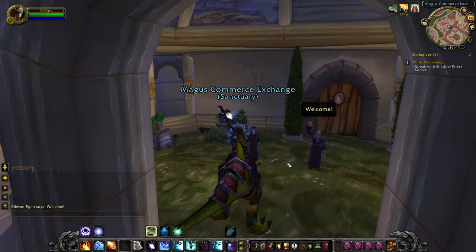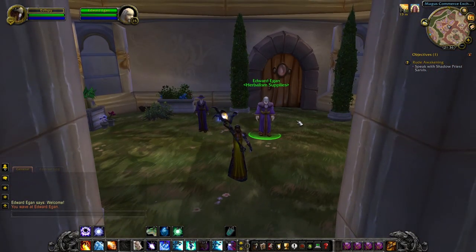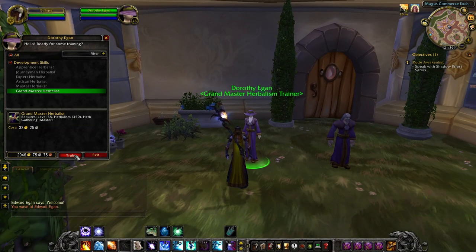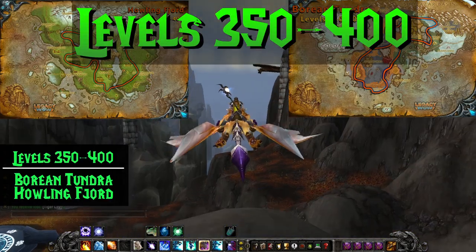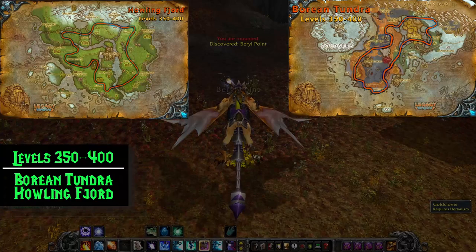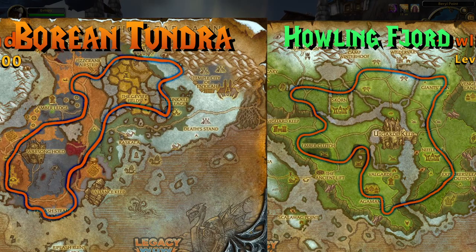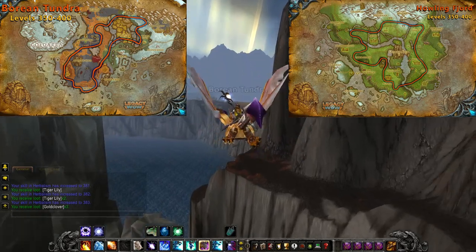Once you hit 350 Herbalism, it's time to learn Grand Master Herbalist. This will allow you to continue leveling to 450. You can either talk to a trainer right after you get off the boat in Northrend, or talk to Dorothy in Dalaran if your hearth is set there. After raising your cap, it's time to start collecting Gold Clover in Northrend. Gold Clover will take you to level 400, which gets us most of the way through our remaining levels. It's also pretty valuable, so I recommend selling it on the Auction House if you aren't going to use it.